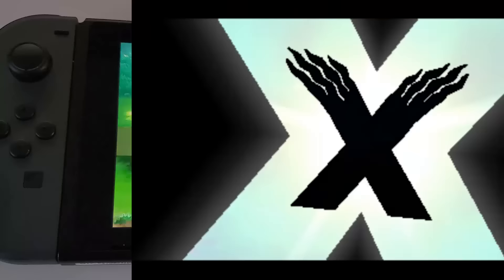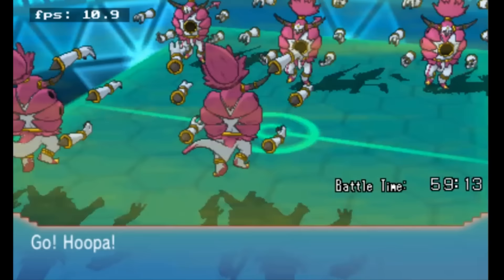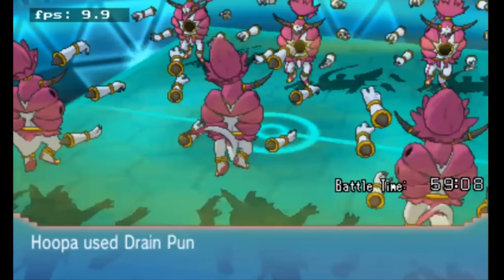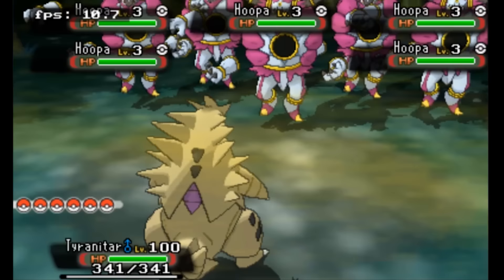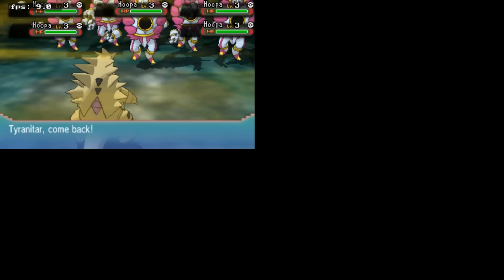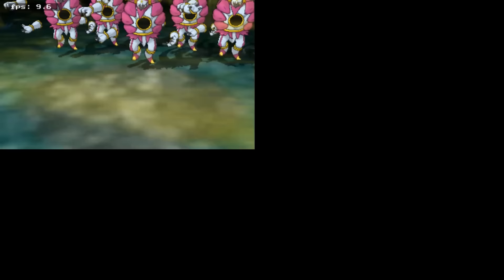So what is the laggiest Pokemon game? I'd have to give that title to Omega Ruby and Alpha Sapphire — you can do triple battles with Hoopa Unbound, and if you want to hack the game, you can make it crash by doing Hoopa Unbound horde battles. Thank you so much for watching. If you enjoyed this video, make sure you give it a thumbs up and subscribe to the channel for more videos like this.